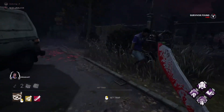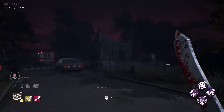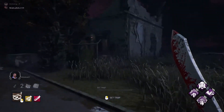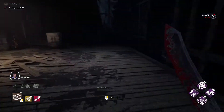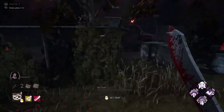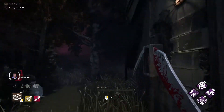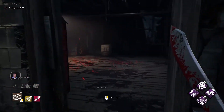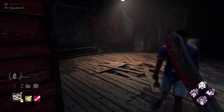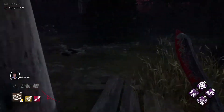Let's find the killer shack. This is the most common area for looping survivors and the hardest area to deal with as the killer. Survivors will run from you and either vault through the window, and you try to come from the left side — they'll run back toward the window.